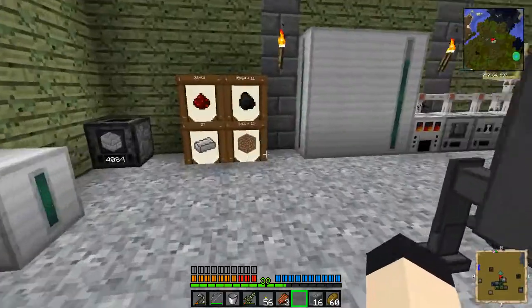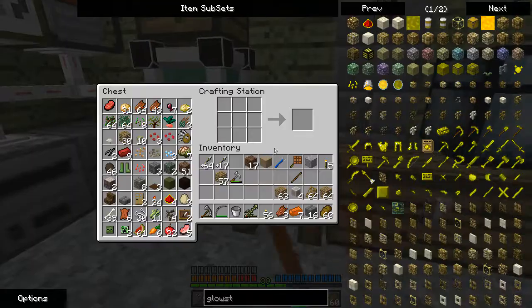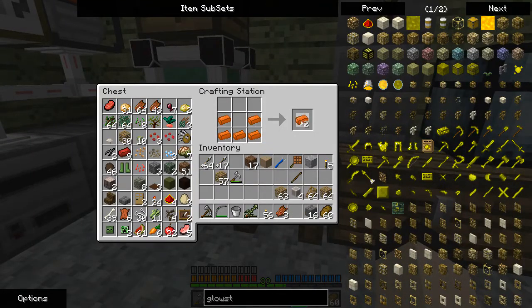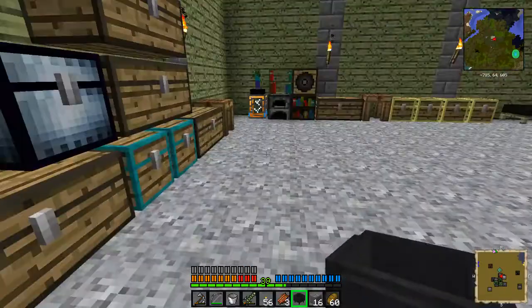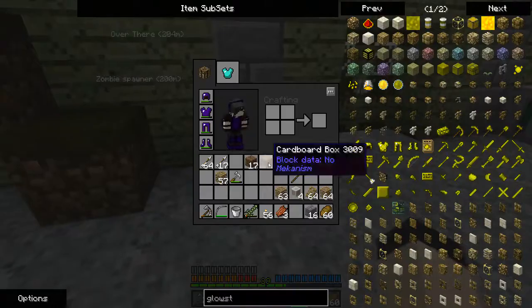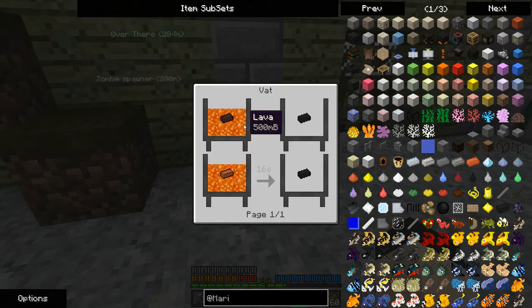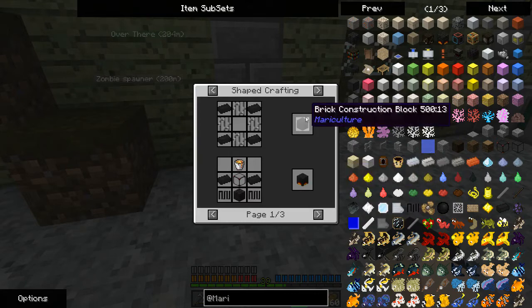I don't have any lava. But what I can do — the mod Mariculture has this thing called a VAT. The VAT can be used to make obsidian or other things. It doesn't have a GUI. If we go to the burnt brick, you can see either nether bricks and half a bucket of lava in 8 seconds to get a burnt brick, or a regular brick with a whole bucket of lava in 16 seconds. These burnt bricks are used to make things like the Crucible Furnace, which I want to make at some point.